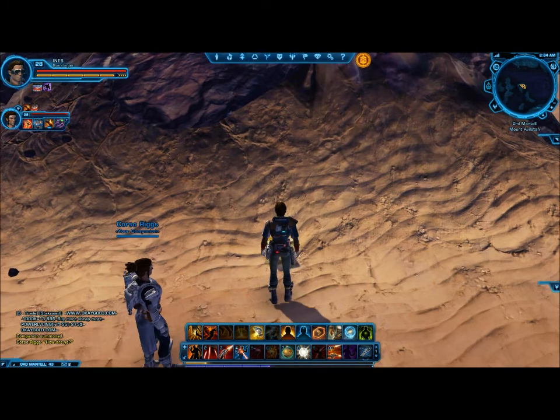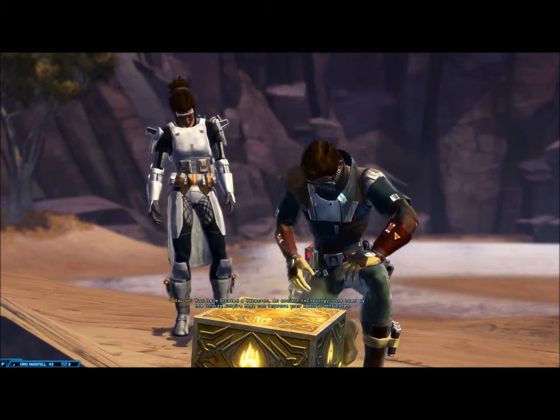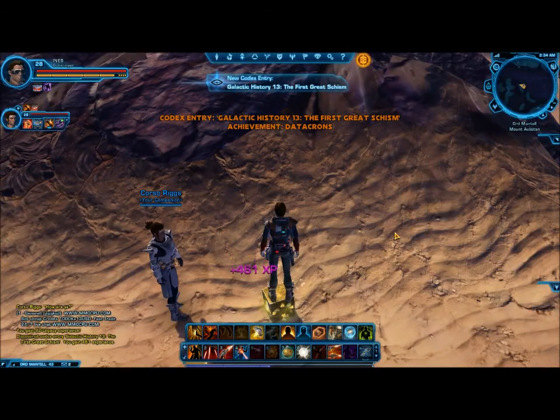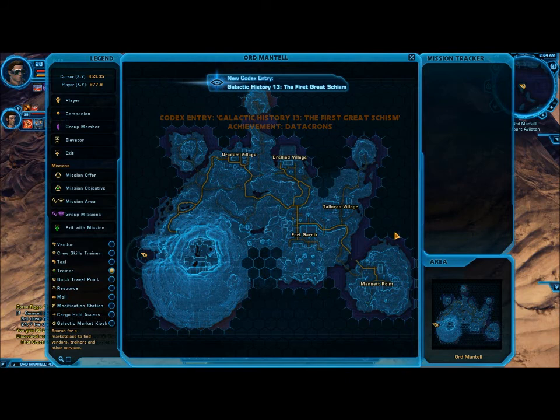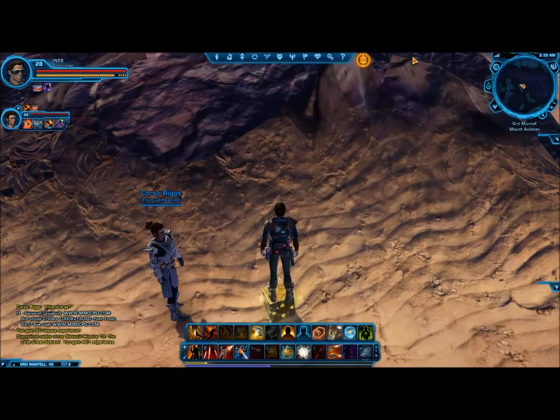Okay, here we are at the next one. Let me get on top of it. This is a Presence datacron. This one is right here on the map. Here's Fort Garnick, here's the heroic area right here, and here we are. Pretty much right next to where, if you're a smuggler, right next to that area where you go to pick up the little canister from the crazy old man. But anyway, that's where this one is. I will see you at the next stop.